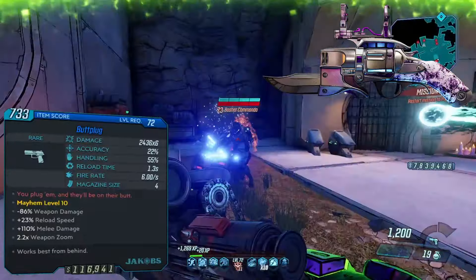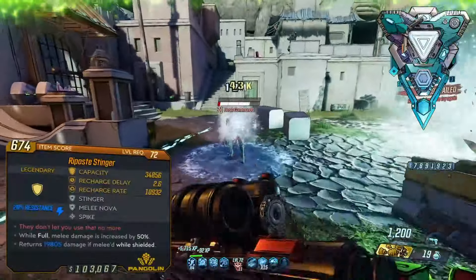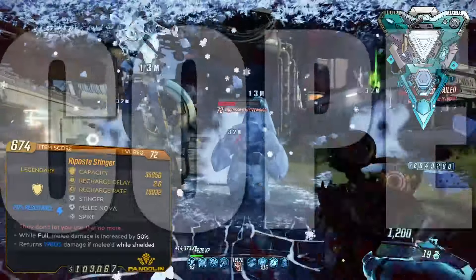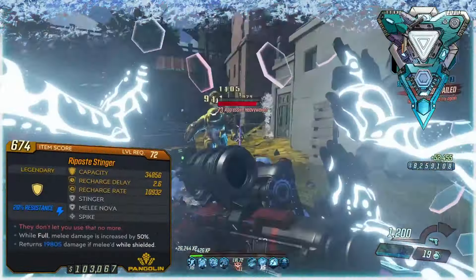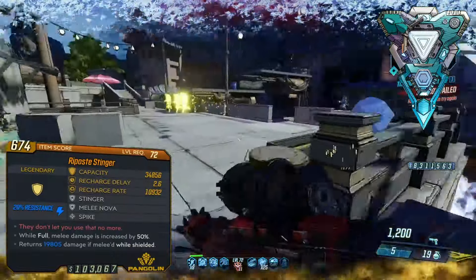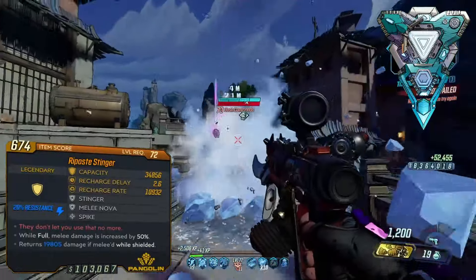With that being said, it can be difficult to consistently make use of the Bunt Plug's special effect. And finally for melee — this isn't a weapon, but I forgot to mention it in the previous video — the Stinger shield is pretty much a weapon anyway, right? The Stinger shield is essentially a nova shield, except it deals melee damage, which means there is plenty of damage potential within this shield and a lot of very crazy potential for some synergies.